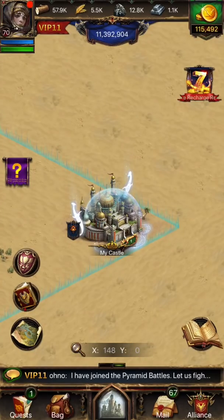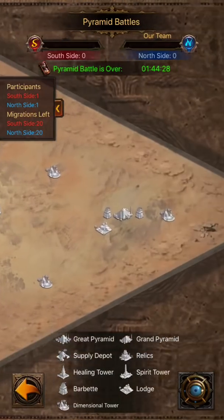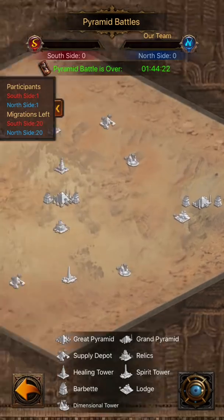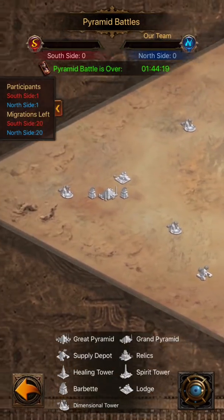Once on the battlefield, your Alliance can only use a limited number of migrations. At the beginning, this limit is set at 20, but you can increase this by occupying dimensional towers.